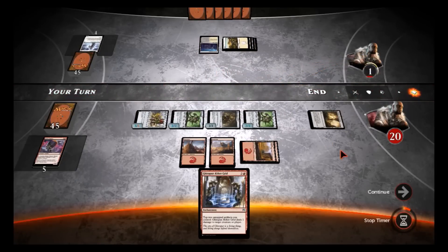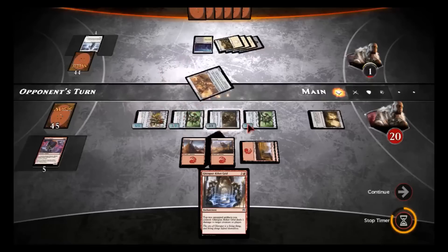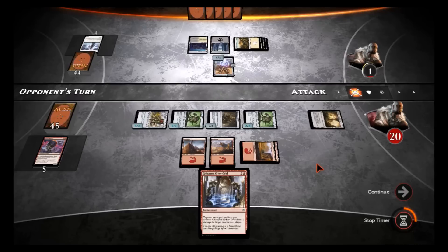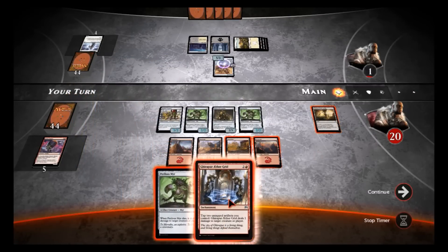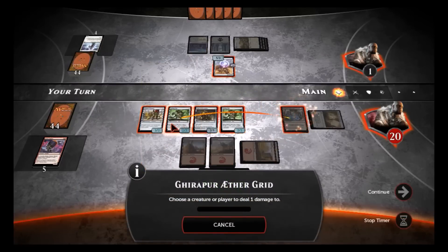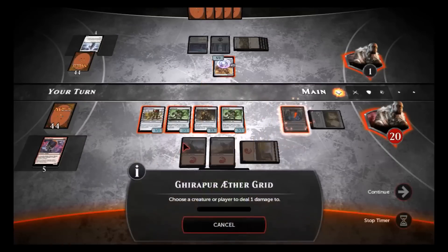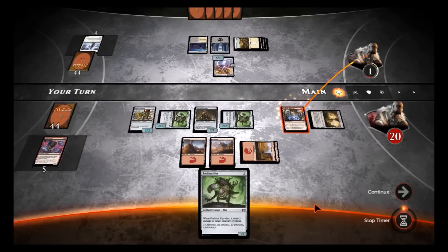He'll put the Juggernaut, but that's only one blocker — he needs to block everything, so regardless, yeah, we've got this. It wasn't looking too good with just two mana to start, but we pulled it out. And just to add insult to injury, instead of attacking we can actually kill him with this Aether Grid. We'll tap both of our Mirrors and kill him that way. One in the books!